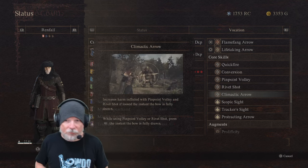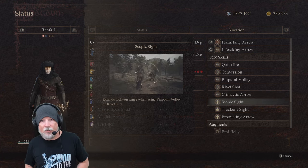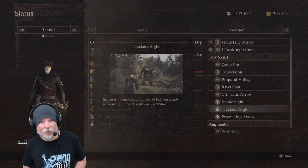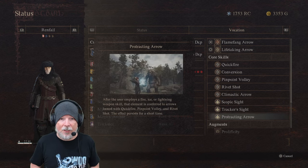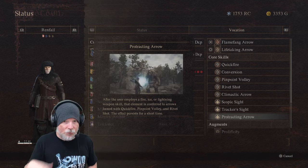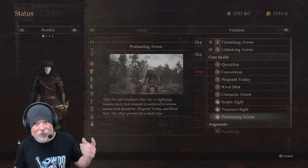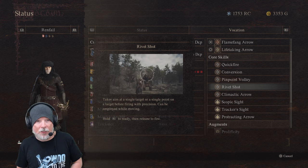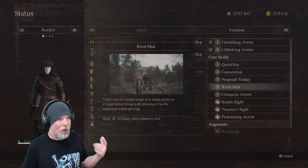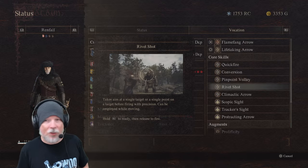You've also got Climactic Arrow, which does extra damage as long as you get the timing right. Scopic Sight extends the lock-on range. Tracker Sight increases the maximum number of lock-on targets. And Protracting Arrow means that any time you use Fire Eyes or Lightning as a weapon skill, your shots for a short time after that will immediately deal the same type of damage. These are all passive abilities I've taken while speccing out this character to help extend my range, give me more lock-ons, and generally do more DPS as a utility character.